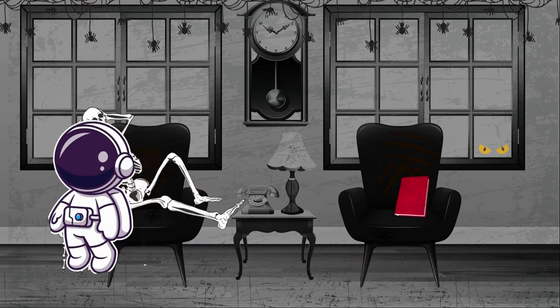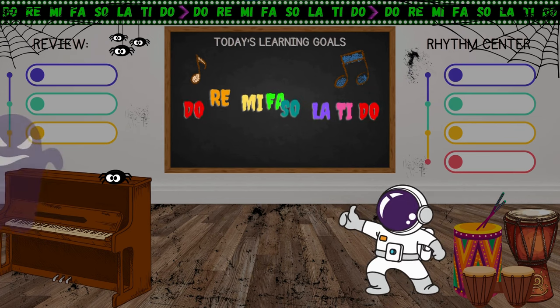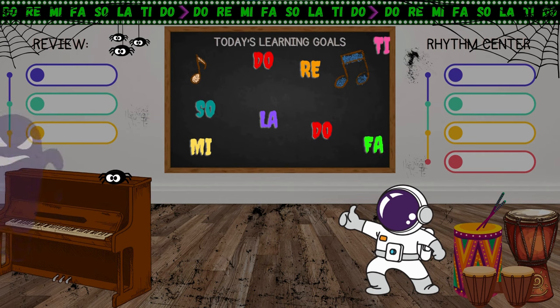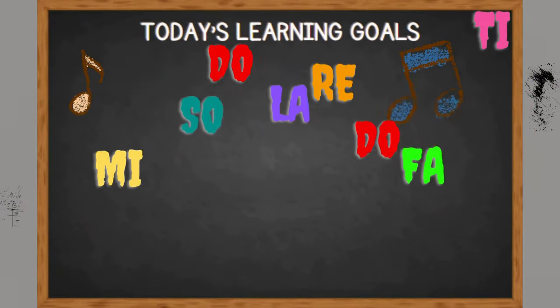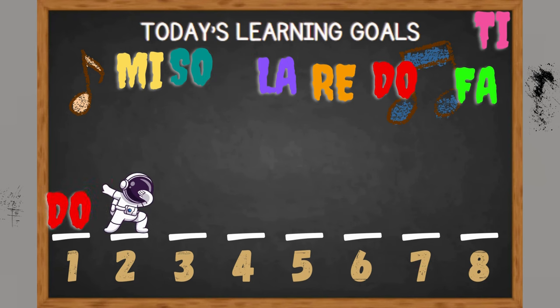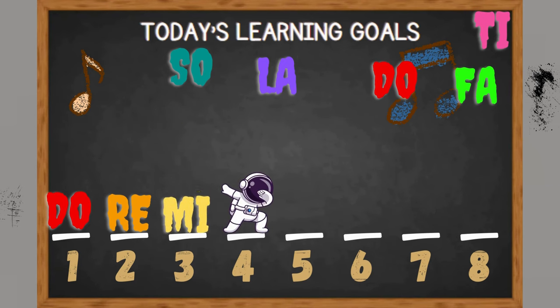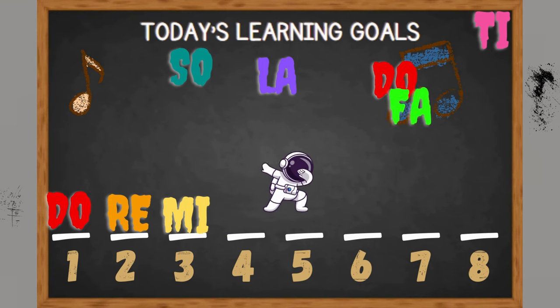Frank will continue exploring. Oh look, it's Fred's music room. Oh no, it's a poltergeist. He's messed up Fred's solfege words. Help Frank to put the solfege words back in order. Which goes first? Say your answer only one time so Frank doesn't get overwhelmed. Doe is the correct answer. Which goes next? Ray is the correct answer. Which goes next? Me is the correct answer. Which goes next? La is the correct answer.